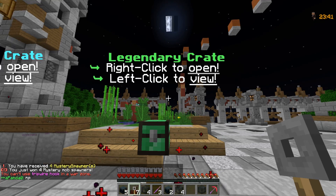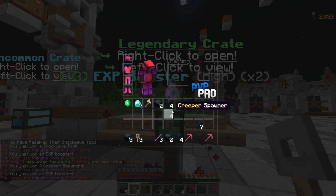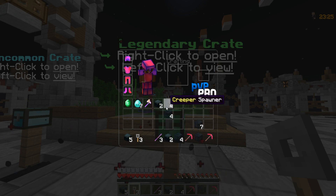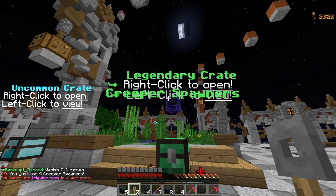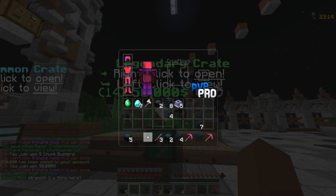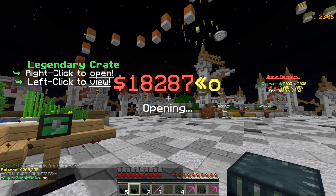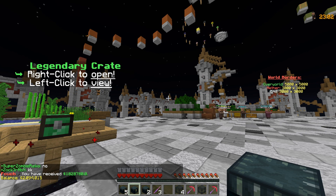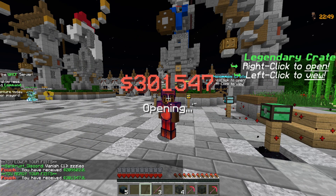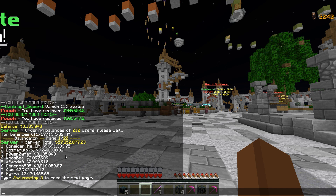Let's open up more - shockwave pickaxe, XP boosters, creeper spawners. If you guys didn't know, creeper spawners are really good because TNT is expensive on the server, so you want creeper spawners set up so when TNT is enabled you'll have lots of TNT for your cannons. More creeper spawners and chunk busters - let's go! We're at 265,000 balance. Let's open the money pouches - that's 1.8 million! And 579,000 more. Our balance is now 3.1 million.